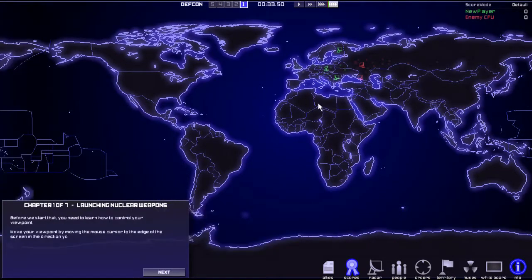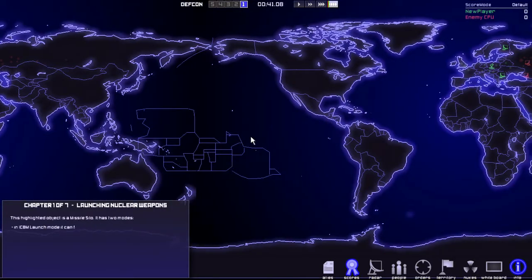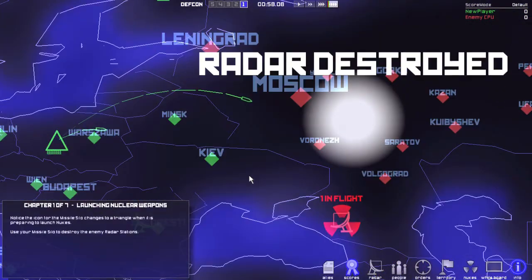Welcome to the DEFCON tutorial. You move your viewpoint by moving the mouse cursor to the edge of the screen. Highlighted missile silo — high ICBM launch mode. It fires nukes at enemy targets. Kaboom!